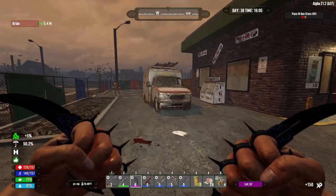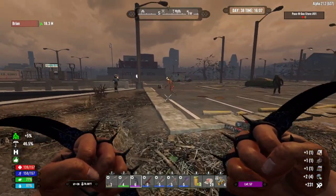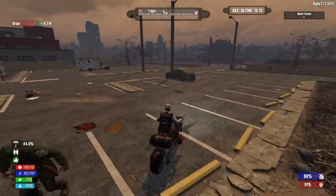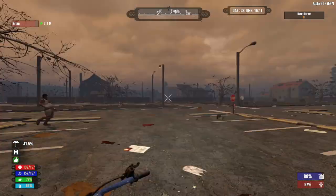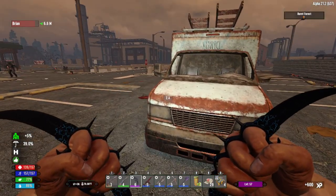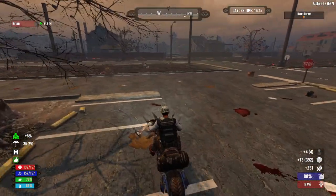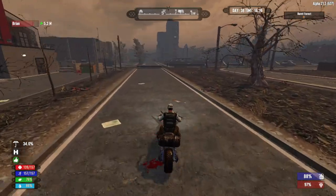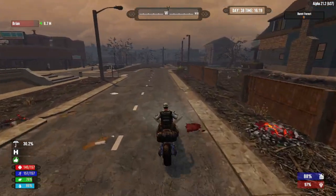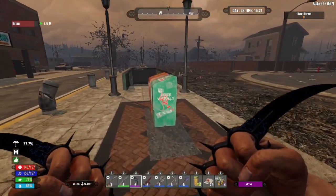The only good thing about this encounter is I can search the little spots — I got two books! I want to search that other one too. Brian, get in here — we don't have time to fight, we only have time to search. Brian, take care of those guys while I search this vehicle — construction truck. I'm not going to spend the whole episode looking for bookstores — it's not good fun. I'm going to go back, grab our horde stuff, and work on the horde base.